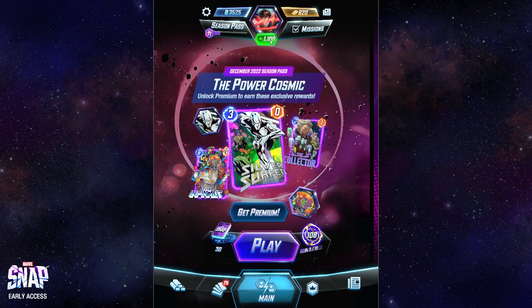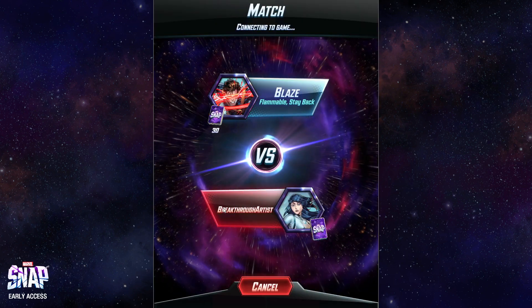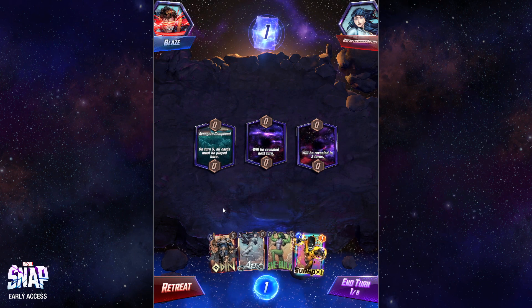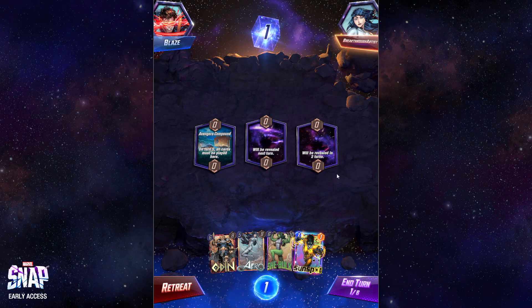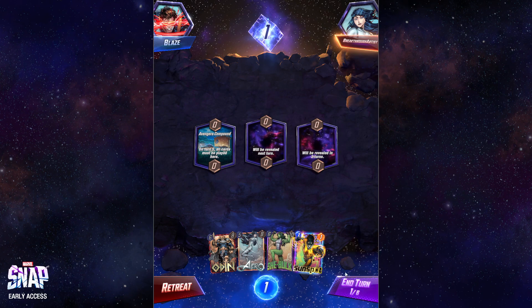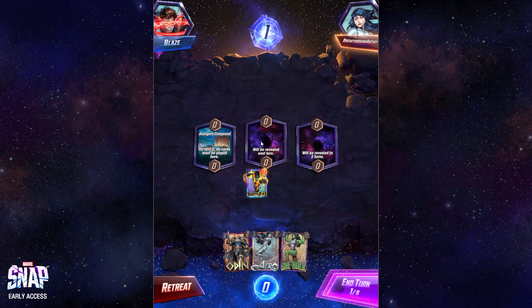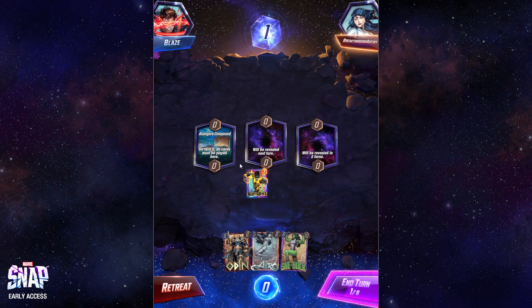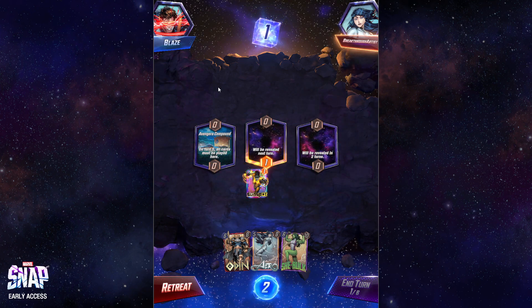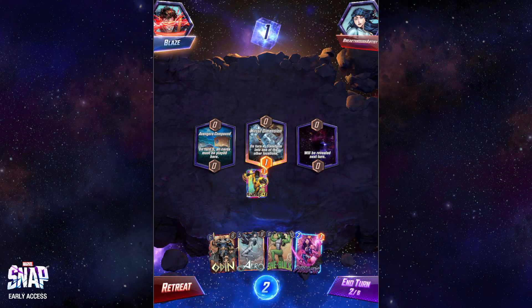I'm still playing around with it. Anyways, we're gonna go into some random matchmaking here. I think rank is a bit of a factor but more so it's how many cards you've unlocked. You don't want to play against people who have the full set unlocked when you only have half. Here we are turn one, one mana. We're going to go ahead and play our one mana card — dropping Sunspot in the middle lane here. We don't know what this location is but I feel pretty comfortable playing into the fog.